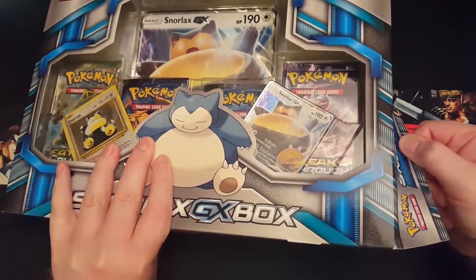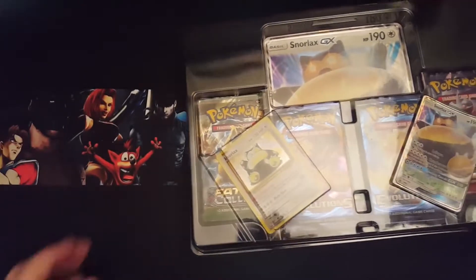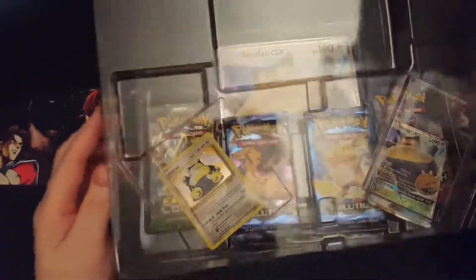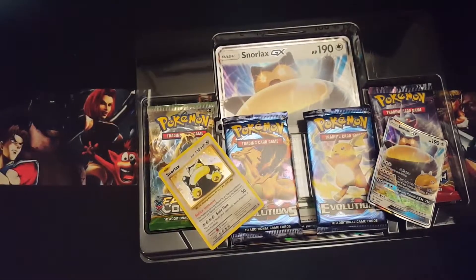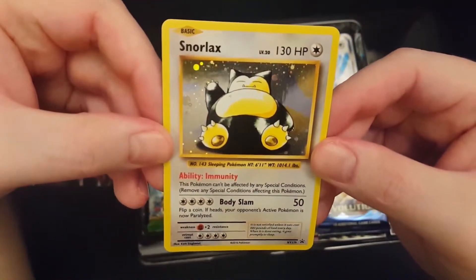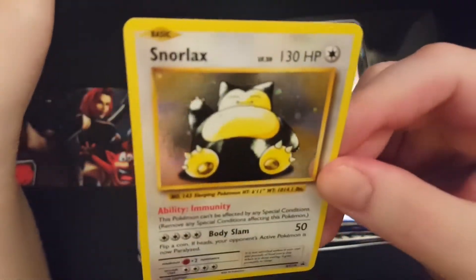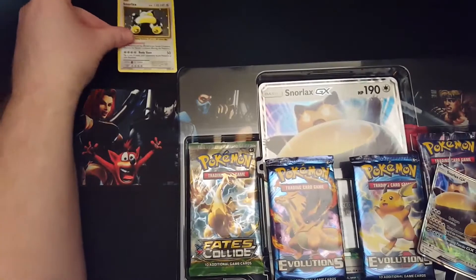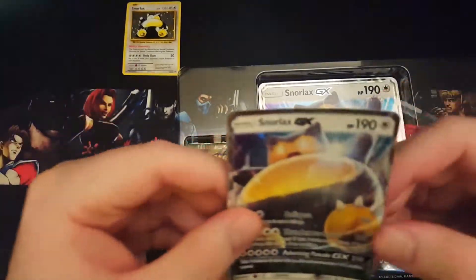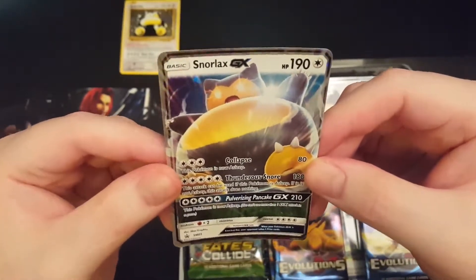Alright, let's get it open. Well, the card's already popped out! Alrighty, we'll start off with the first ever Snorlax card — and that's a promo, that's awesome. He's like hello, waving hello. Then you've got a Snorlax GX card — looks like he's pissed you've awakened him, now you're dead. That's actually really cool.